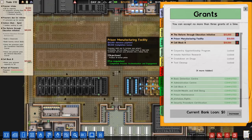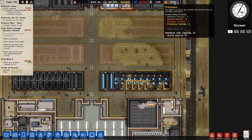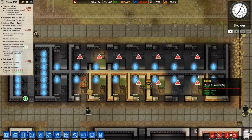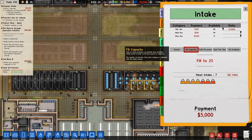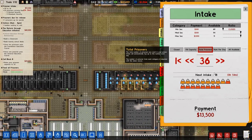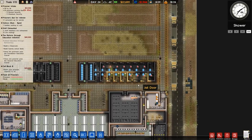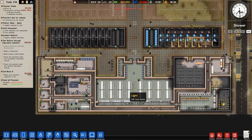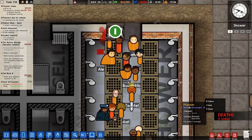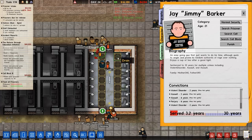We can now go for Prison Manufacturing Facility or wait for more prisoners to get grants like Crackdown on Drugs and Tool Cleanup. The prison currently shows 25 prisoners but it's under construction, so I'll go to Intake, set total prisoners to 36, adding the max sec prisoners to fill both cell blocks when complete and get the money today. And straight away - someone is dead.